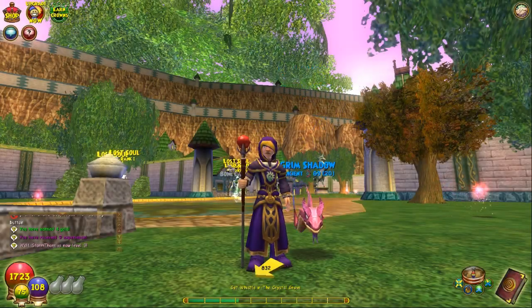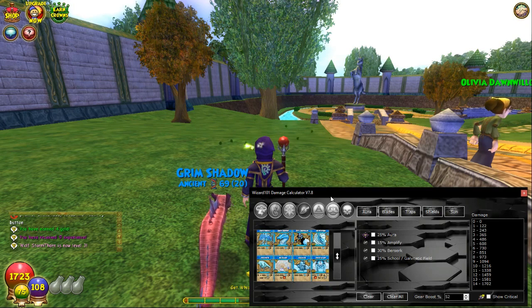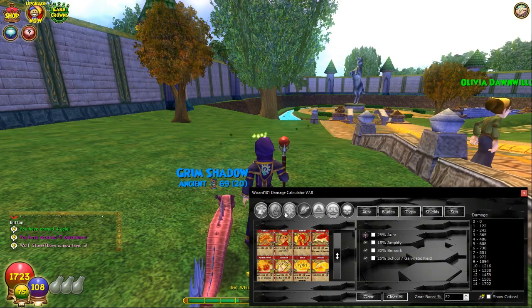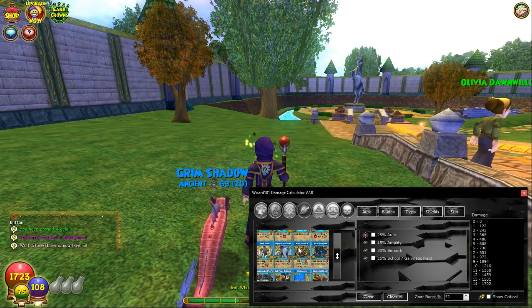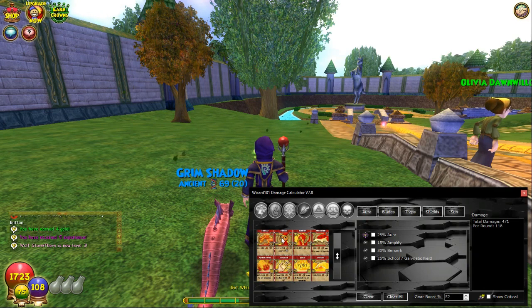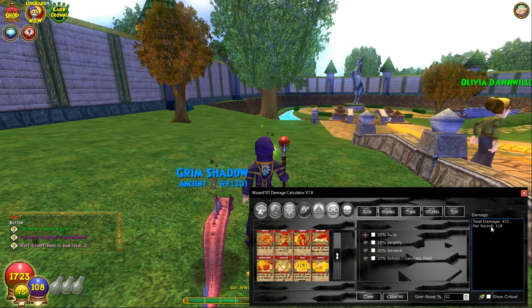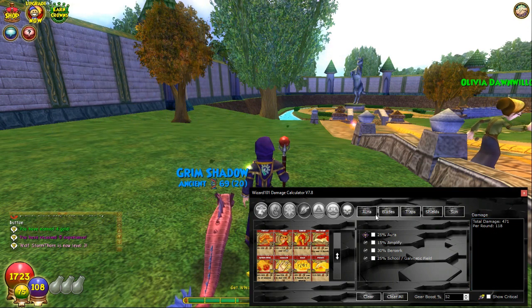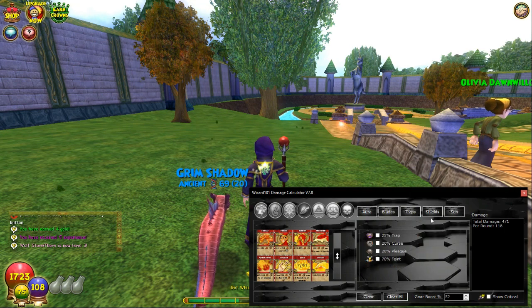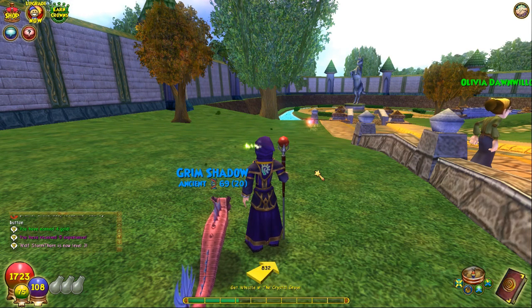Hi guys, welcome to Wizard101. Today we're looking at the new 7.8 update for the Wizard101 damage calculator. We've added all the schools and as many spells as we could. We've even included damage over time spells like Fire Elf, which shows total damage and damage per round at minimum. We've also added auras, blades, traps, shields, sun, and quick strike.